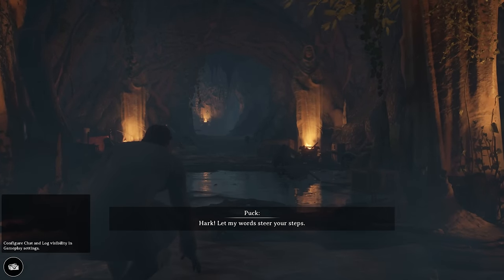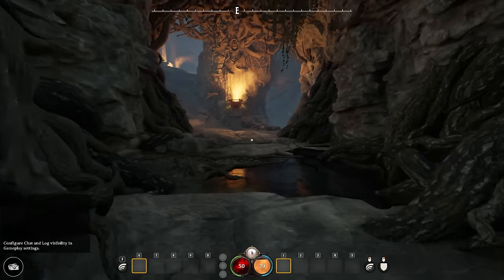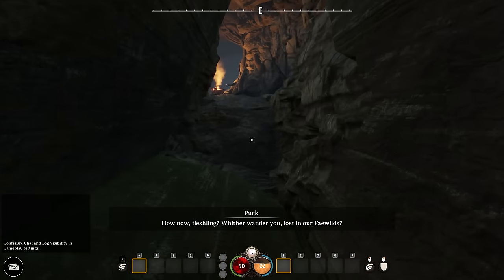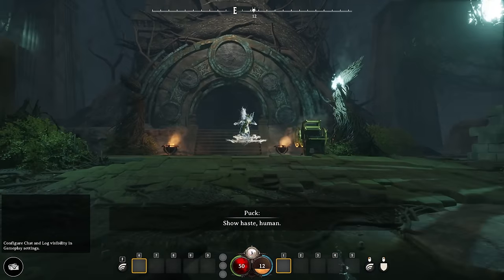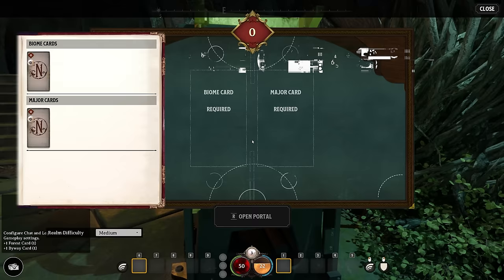You're going to spawn into the world. You've got Puck whispering into your ear — he's going to be kind of like your little guide on this adventure, leading you to the next destination and the next thing you need to take care of. This sets the stage for you leaving and going through a portal ahead, entering this first realm. We finally meet Puck, and he gives us some cards.